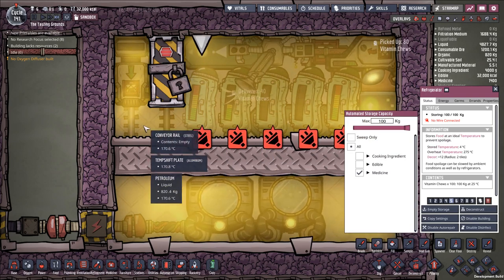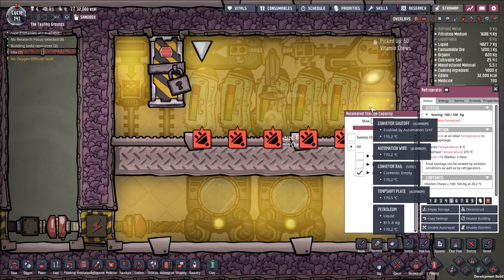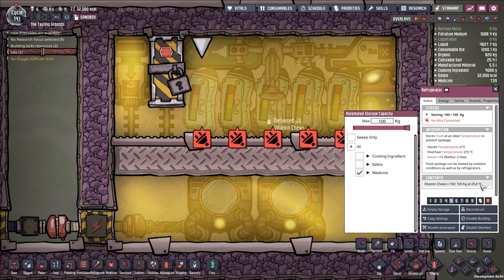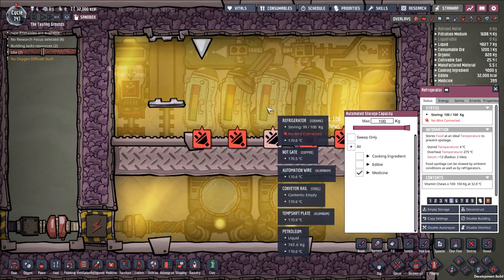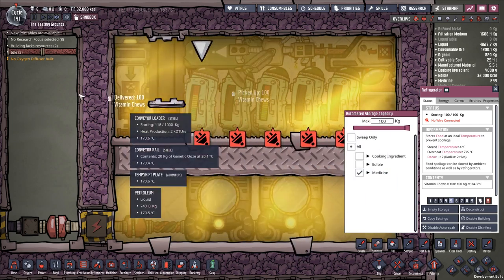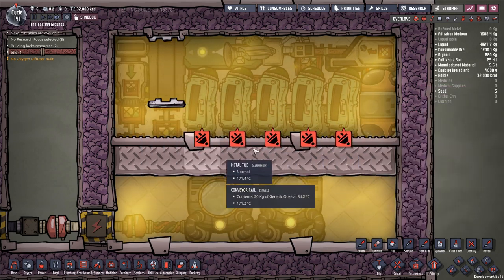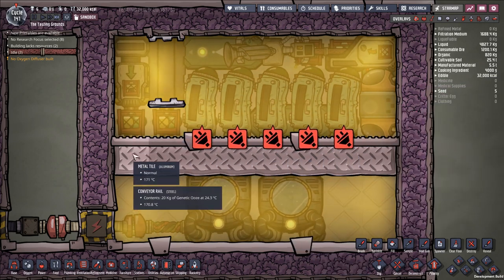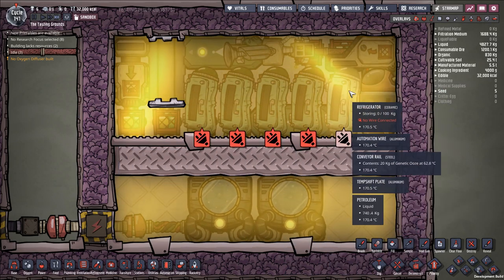Then we're going to dump it into these refrigerators and it's going to be put in at 20 degrees Celsius. It's still exchanging heat with the surroundings — we have this entire system submerged in petroleum. So it's still going to provide a little bit of cold extraction while sitting in these refrigerators, but we want to empty them out and then put them back in periodically to refresh that temperature and get things back down to 20 degrees Celsius. We're also going to get more temperature exchange by spreading them out across all these tiles using the system.